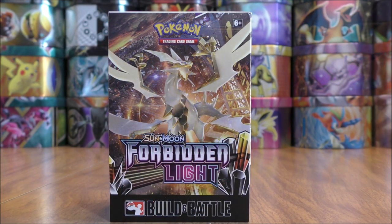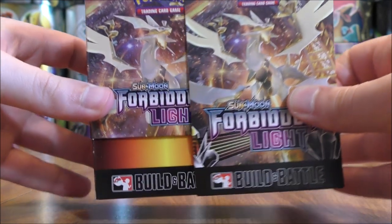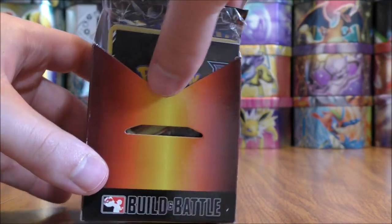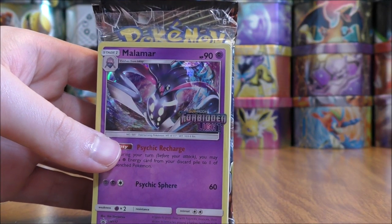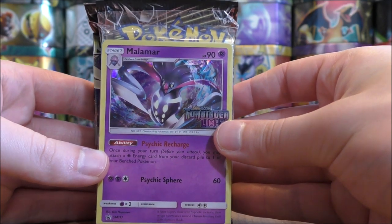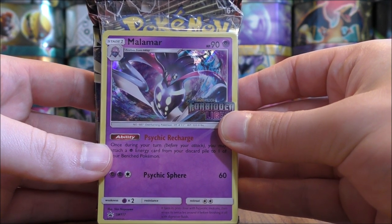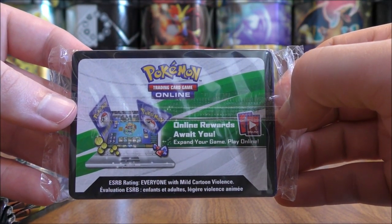The plastic wrap is off of the box. I'll open it up here and see what my pre-release promo would be. It would be a Malamar — and this would be the one I'm hoping for. Very good ability on this card. I'm going to leave it in the plastic, and the online TCG code card is on the back.